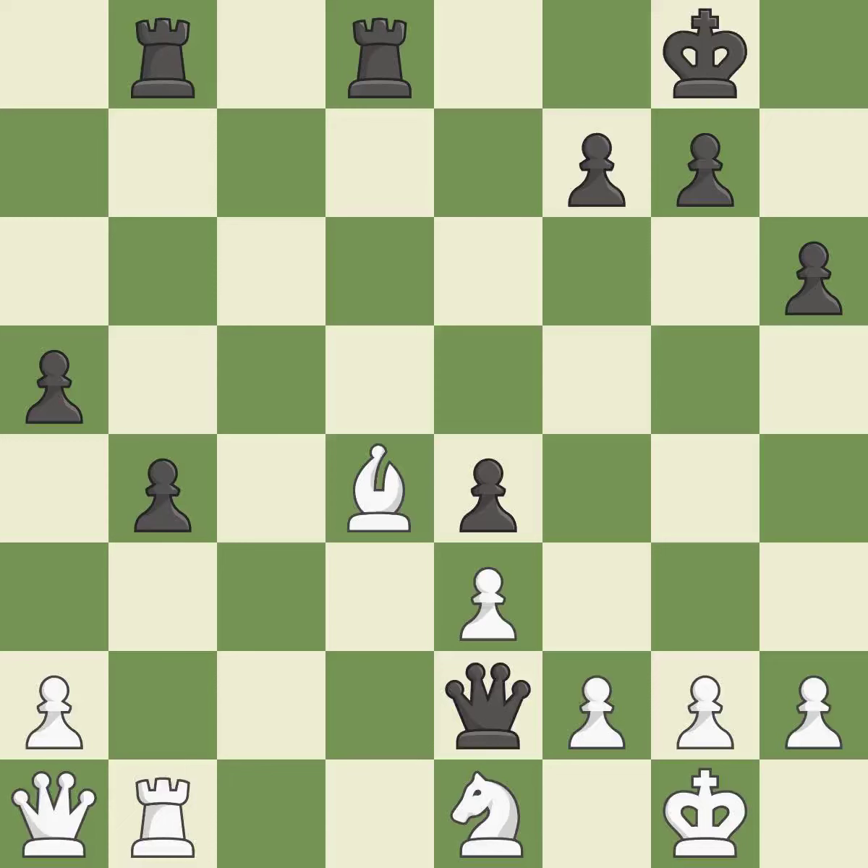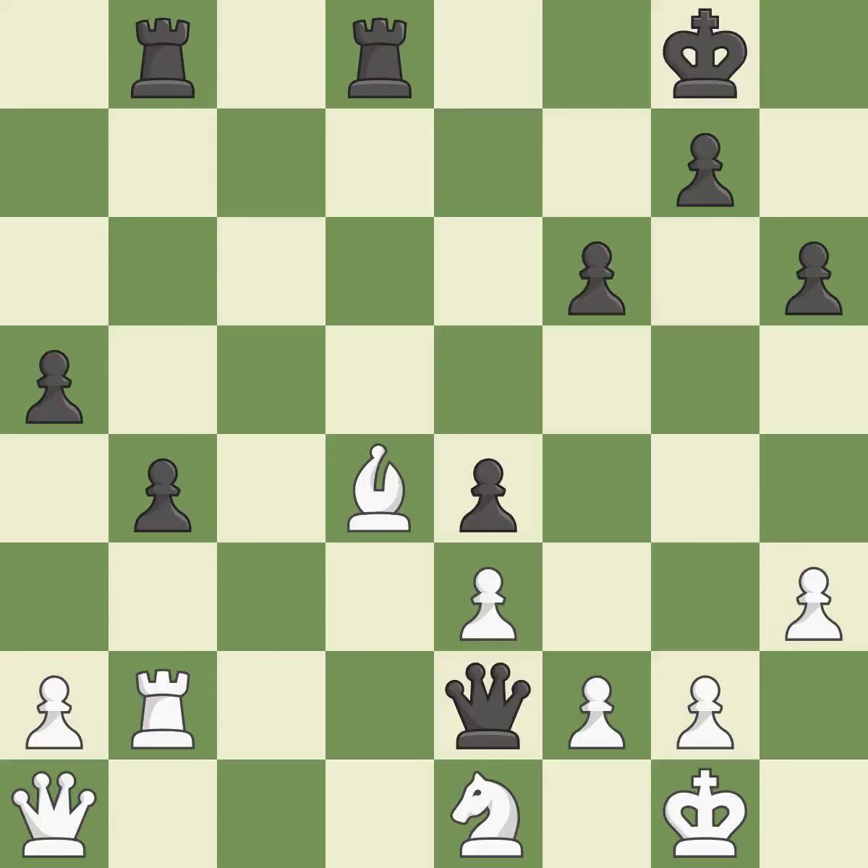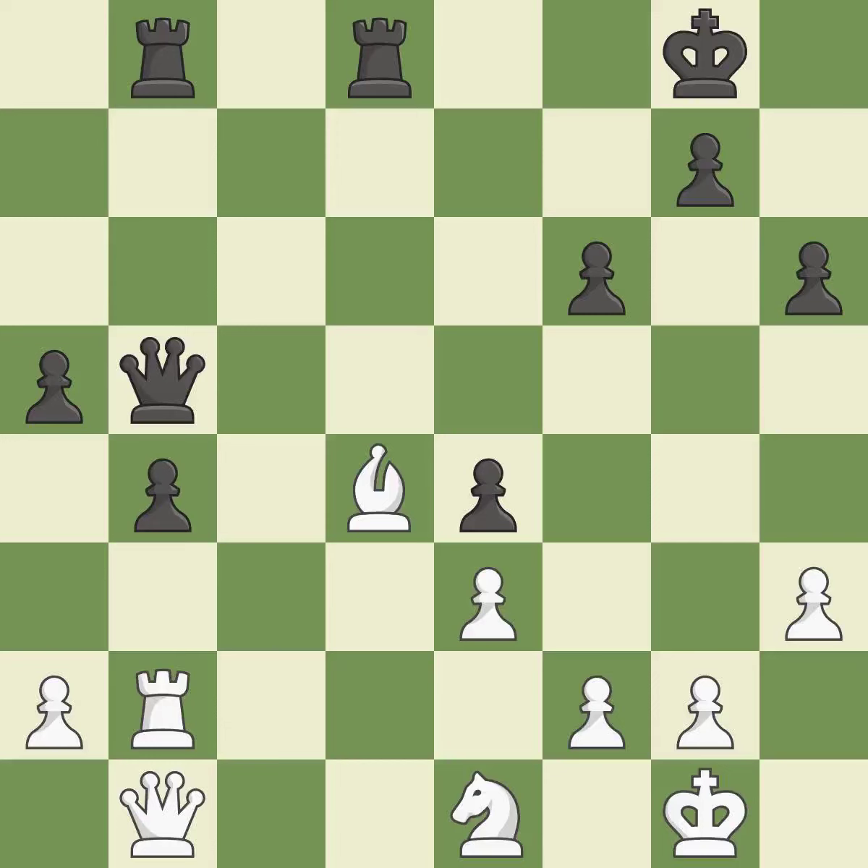This overlooks an opportunity to block an attack on a vulnerable pawn — it is a mistake. What I would have advised is that — it is ideal. This blocks the attack on a pawn that could have been captured. This is the only good move, and it is a great move. By posing a threat to a queen and compelling it to flee, this wins a tempo. This move puts the queen on a safer square — it is best. A pawn that was being attacked and had no defenses is now protected.